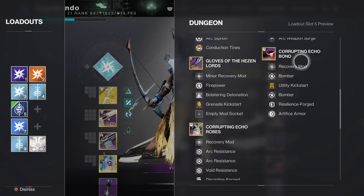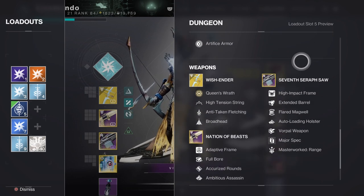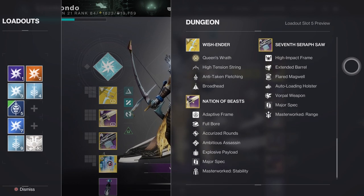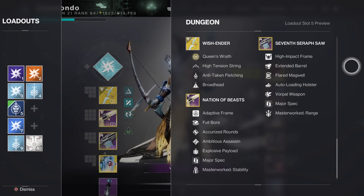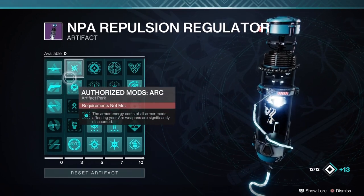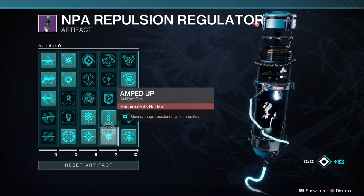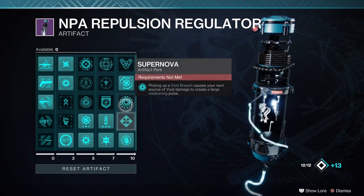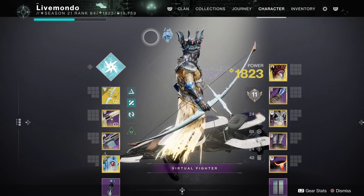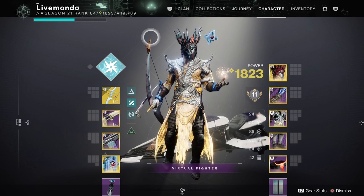I'm using Wish Ender for Anti-Barrier, Nation of Beasts for Unstoppable, and Seventh Seraph just to clean up anything else. I'm running Chaos Reach — all the fragments and aspects I used are in the build, and this is what I've got on my Artifact. I'm using Crown of Tempest with Chaos Reach now. Geomags extend the duration, but Crown of Tempest increases your ability regeneration. For me, that was more important than having another 5 or 10 seconds on the super, because our abilities are going to be doing a lot of work in here.